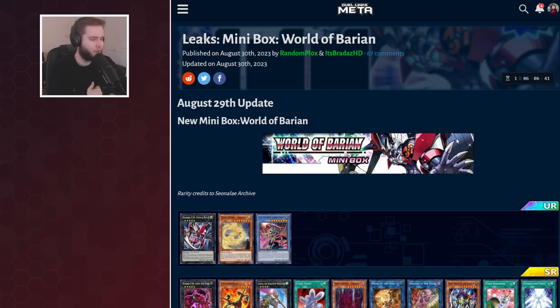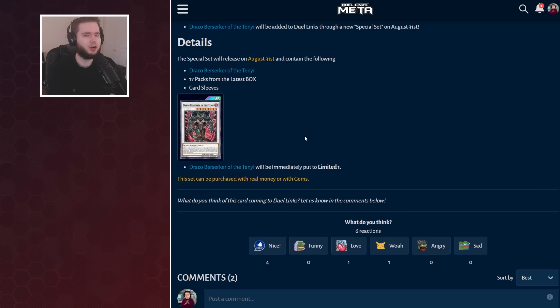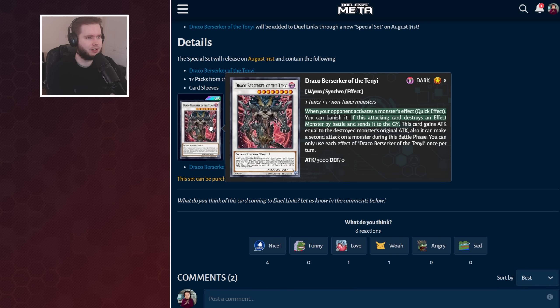We're getting Utopia, Toons, BLS, and Tenyi, which is a really good engine and also a deck by itself. If you've played Tenyi Sword Soul in Master, you'll know they're very good and can be very good going forward when we get more Wyrm support. We're also getting a bundle deal for Limit 1 — Draco Berserker of the Tenyi, a generic level 8 Synchro. It's Limit 1, so it's fine, but Rocket will play this — it is a going-first card.